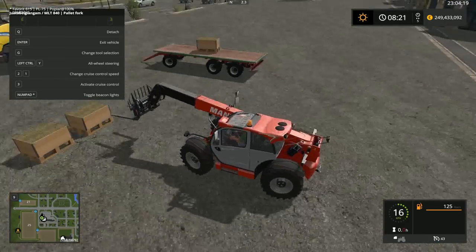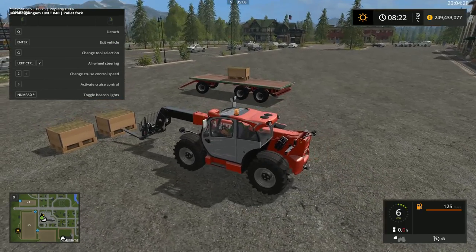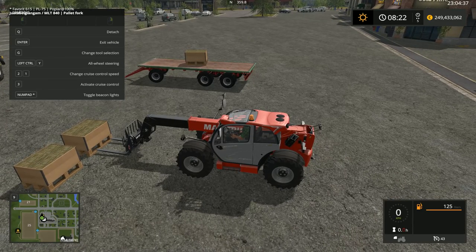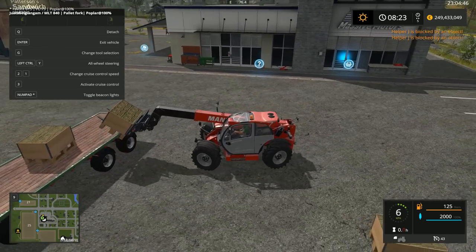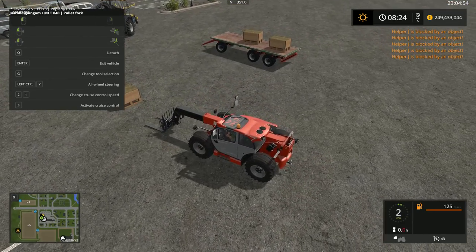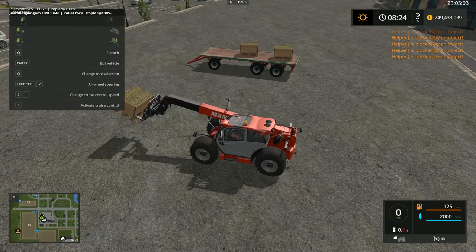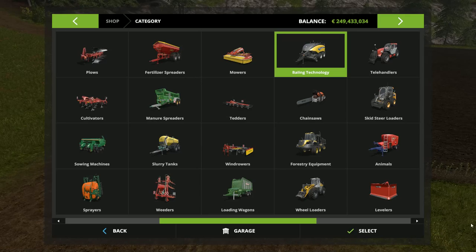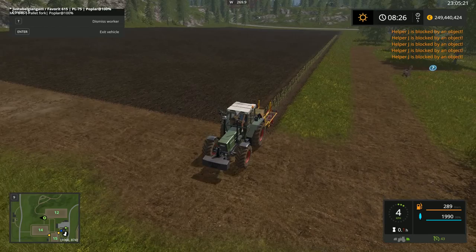That's one loaded. Maybe enough for two fields, who knows, but definitely for one field this is more than enough. There's something going on with the helper so we jump over to him. We sell this also - we don't need it, we sell it.